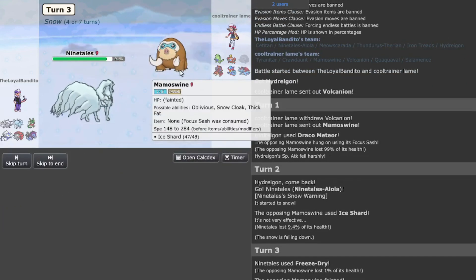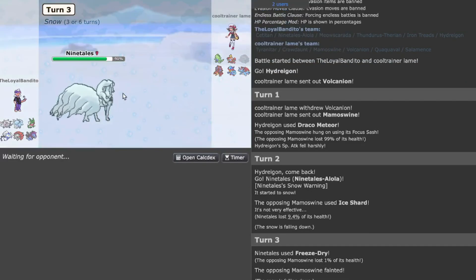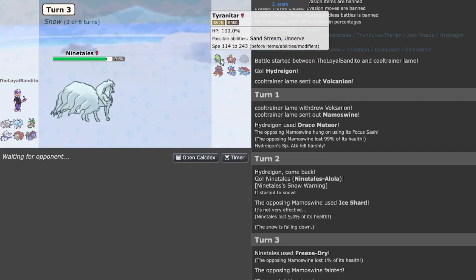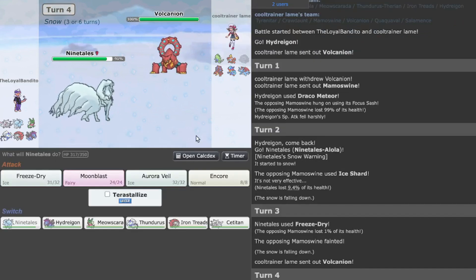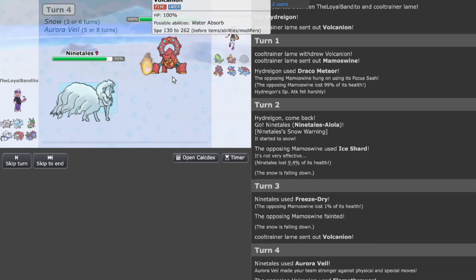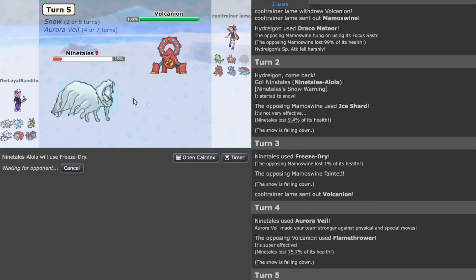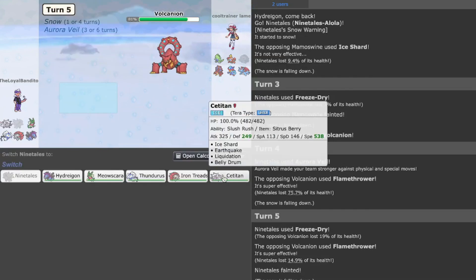Before anything worse happens, let's kill off the Mamoswine. More likely they'll go Crawdaunt, if not they'll probably go Tyranitar. I don't know what the Tyranitar has in the meta. Never mind — moot point. They brought in Vulcanion, which I think is probably a bad move since I could easily set up Aurora Veil and go for a Freeze-Dry for a neutral hit and potentially a freeze.